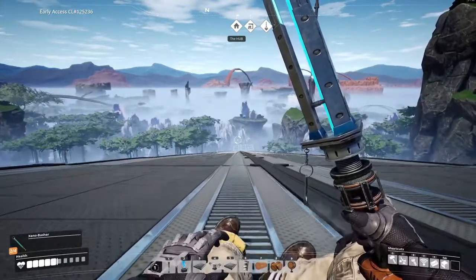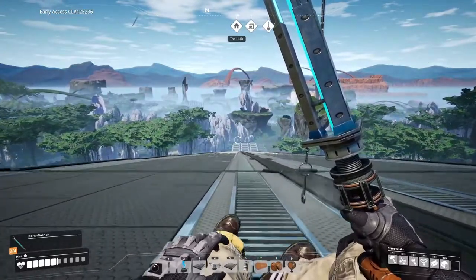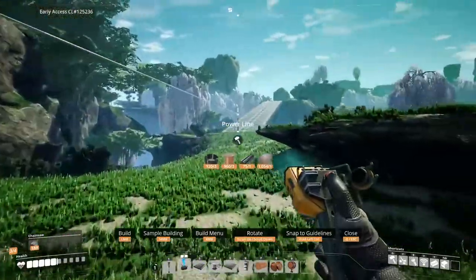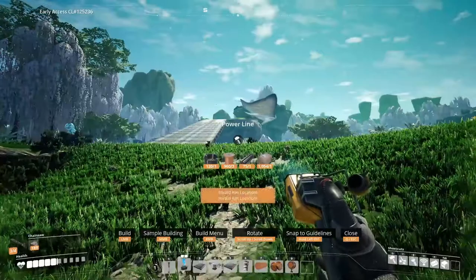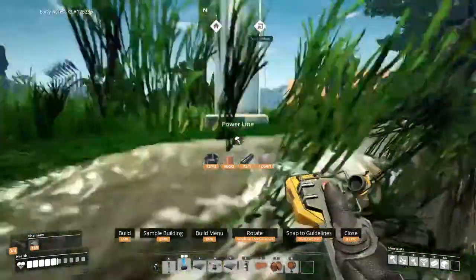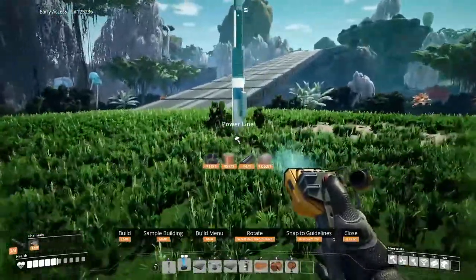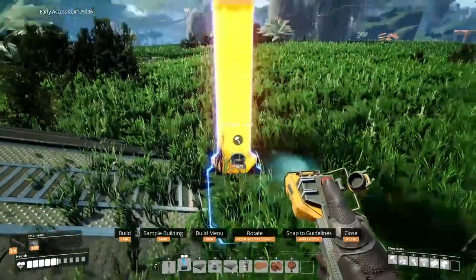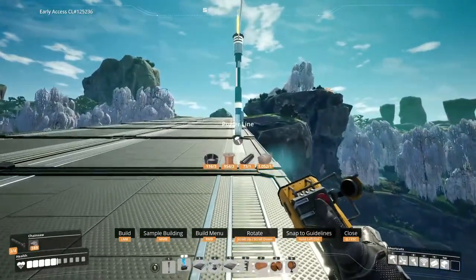Next I need to get power up here, which is actually quite easy - I just run some poles. This is a really long way down. I'm just running the power up and I'd like to try and be as neat as possible with this, though it's going to take me a little while because I've got to run up these slopes.